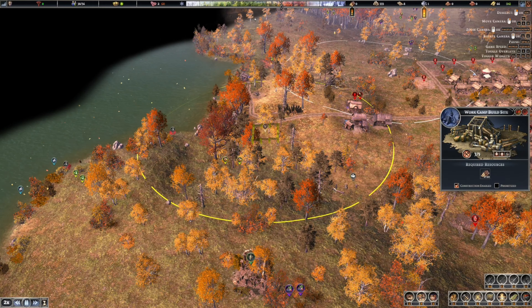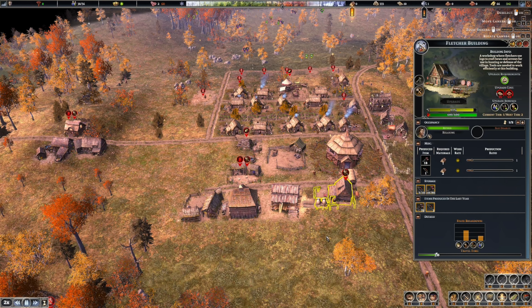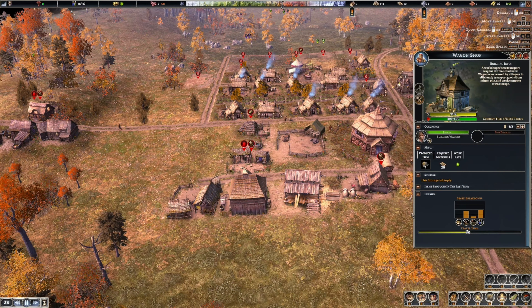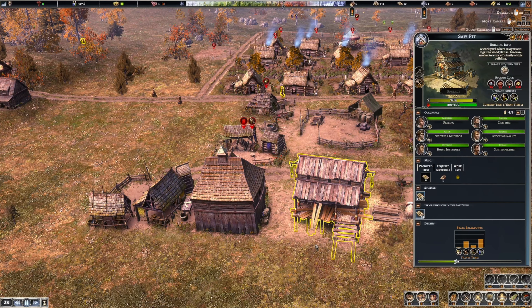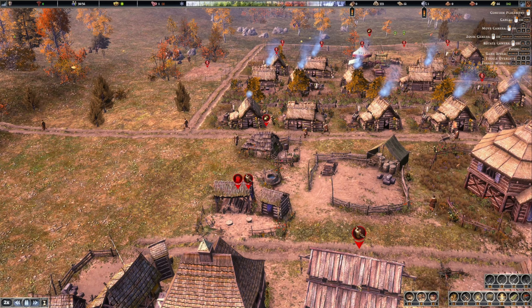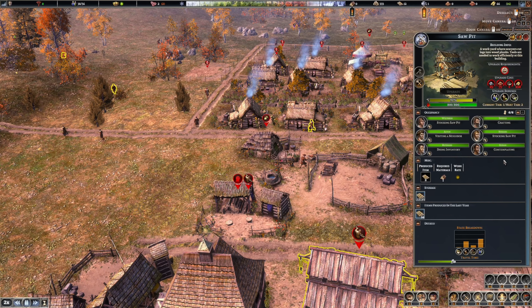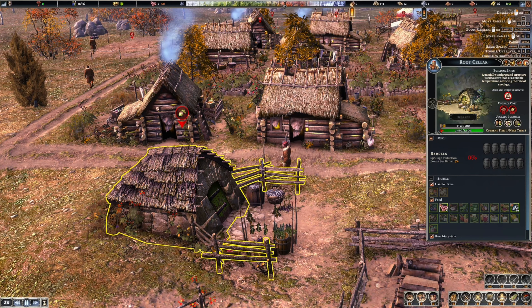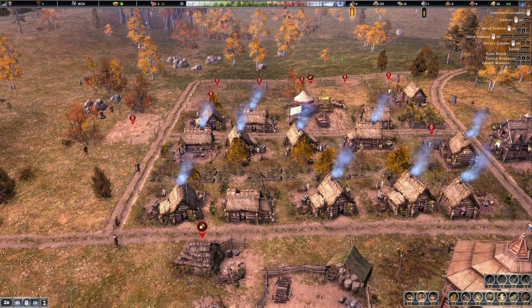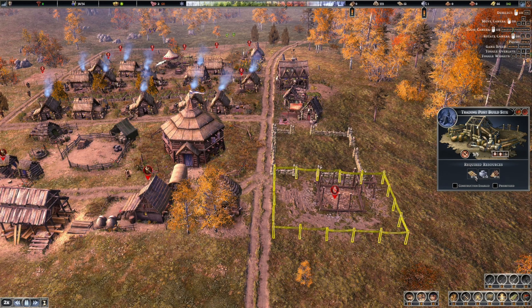Maybe get one out here. No logs to make bows and arrows with - transport wagon. It says 'contemplating' - what are you contemplating? Working? Eating? We have a decent amount of money coming in. This building needs 40 planks, 10 stone, 15 logs.